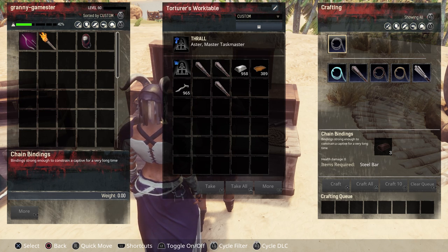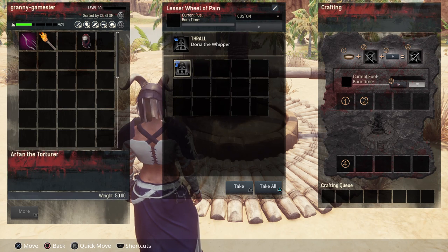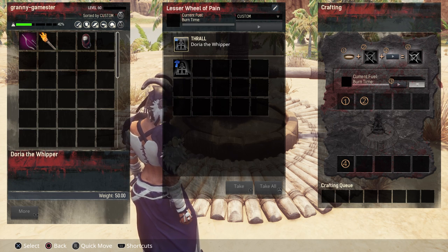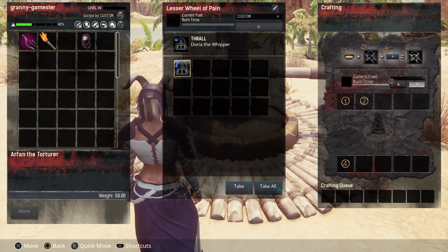Last but not least, the wheel of pain also takes taskmasters — the Driver and the Overseer both give an increased breaking speed of 250%, and a regular T4 does this as well. Other than that, there are no special bonuses in the wheel of pain besides increased speed. If you want the very best speed, put a T4, Overseer, or Driver in your wheel of pain — it helps because thralls take a long time to train.